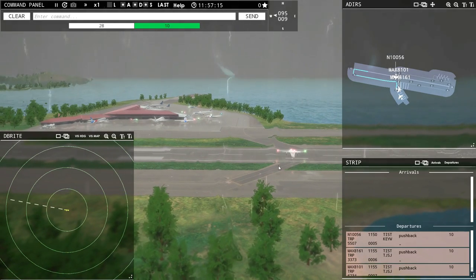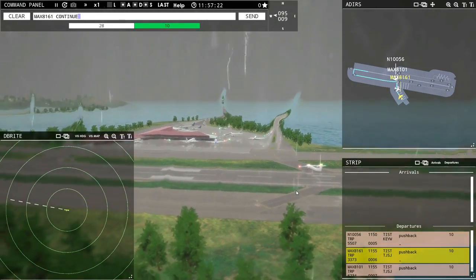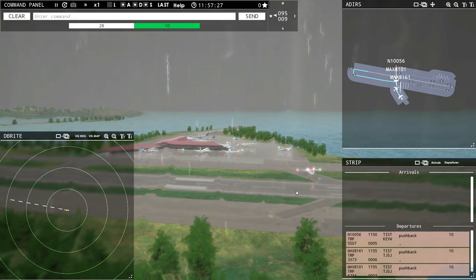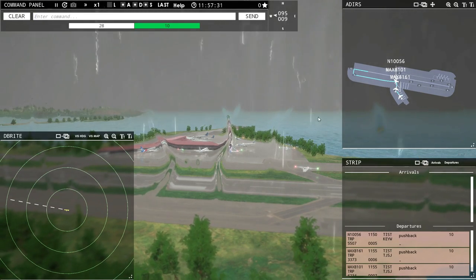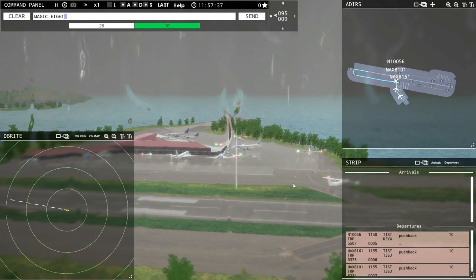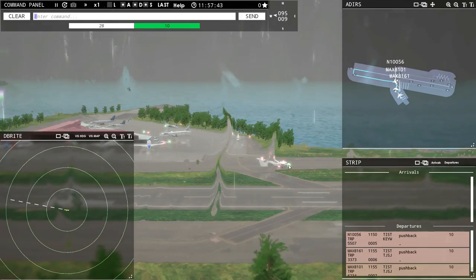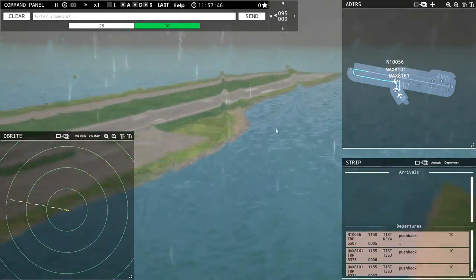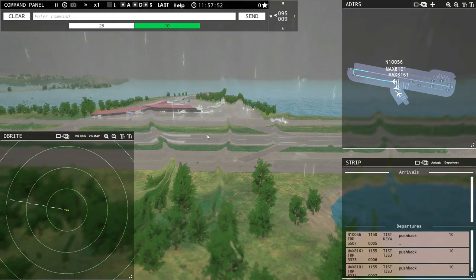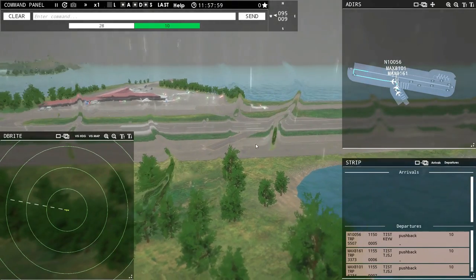Magic 8161, ready to taxi — Magic 8161 continue taxi. Magic 8101, continue taxi. Now we've got a pretty cool line of planes making their way up to take off. The only thing that could put a wrench in our plans is, of course, some arrivals. Really don't know when or if that will happen, but we'll find out. So we've got three planes all in a line going to take off.